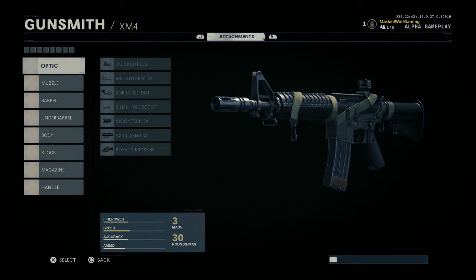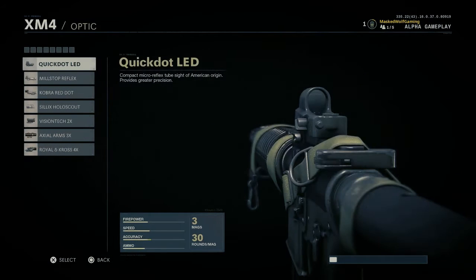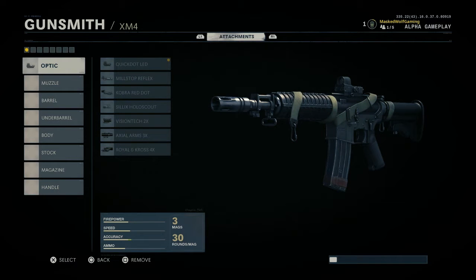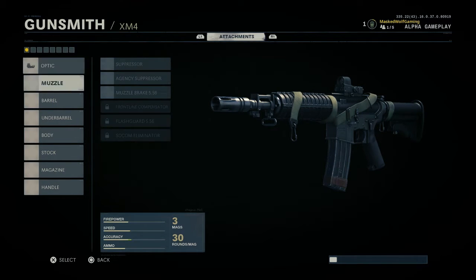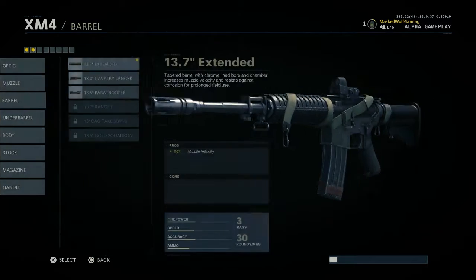I accidentally deleted my gunsmith setup, but I'll go over it from memory since I remember what I had on it. For the XMM4 with no attachments, there's slight recoil to the gun already, but it's not bad. The reason I added an optic is because the iron sight isn't my favorite — it's okay, but not great at long distances. I would prefer the iron sight on the AK-47 over this one.